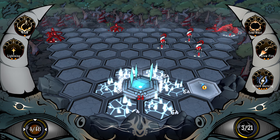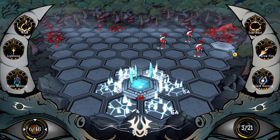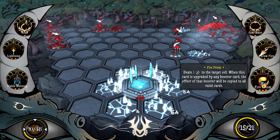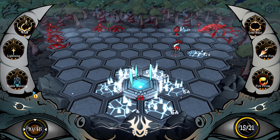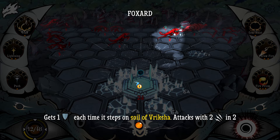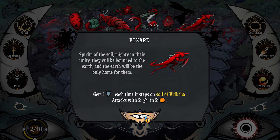I think we want to do this real quick. You three are all going to die anyways. What is soil? Cannot be directly targeted — yikes. Foxard: one armor. Each time it steps on the soil of Rishka, attacks with two in two. Wow, you guys are fast — you need to die immediately. Spirits of the soil, mighty in their unity — they will be bounded to the earth and the earth will be the only home for them.